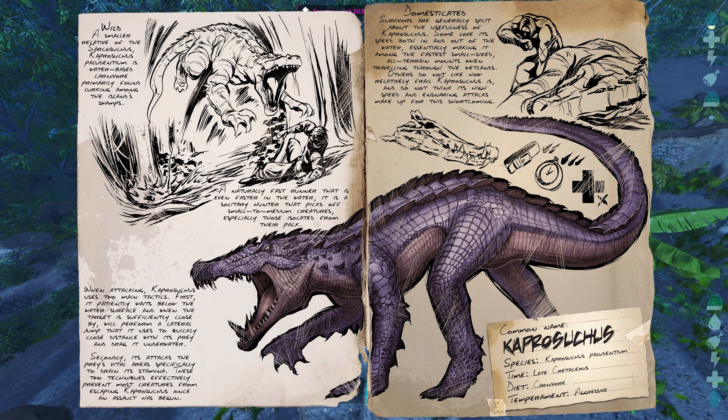Secondly, it attacks the prey's vital areas specifically to drain its stamina. These two techniques effectively prevent most creatures from escaping Caprosuchus once an assault has begun. Survivors are generally split about its usefulness — some love its speed both in and out of the water, making it among the fastest small-sized all-terrain mounts through the wetlands. Others do not like how relatively frail Caprosuchus is, and don't think its high speed and ensnaring attacks make up for this shortcoming.